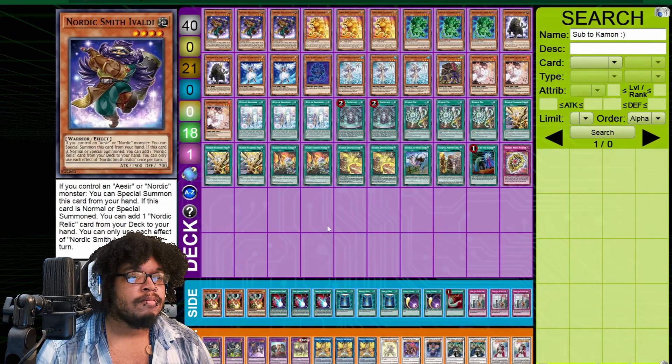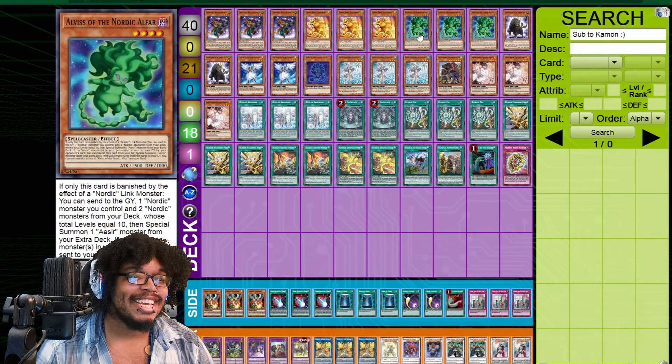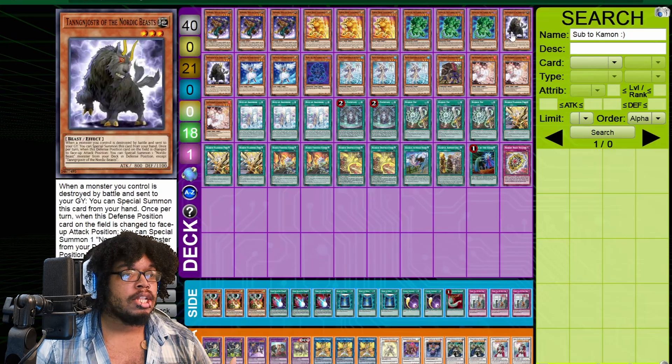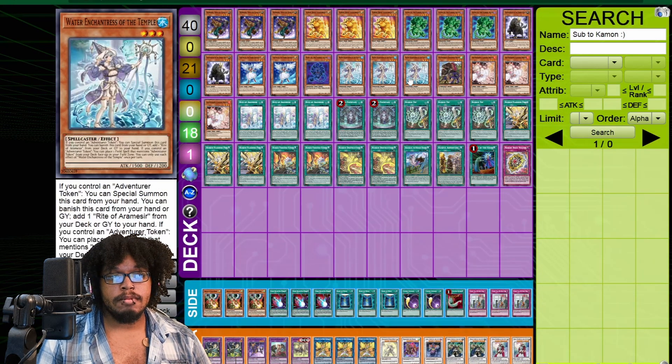So we've got three Nordic Smith, three Pig — we're not doing this — three of the Alvis, two Black Goat, two Valkyrie, and the one Mara.